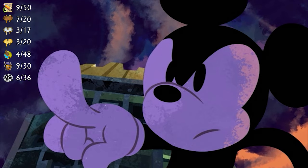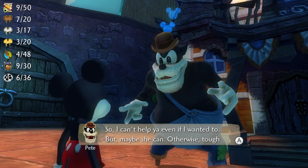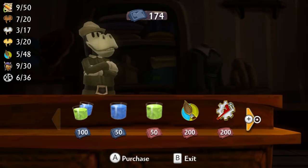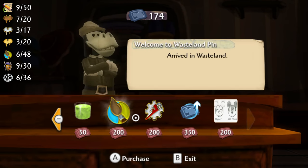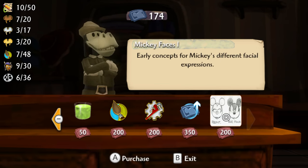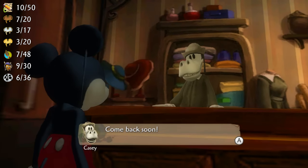Now let's do some NPC stuff. If you helped Small Pete then talk to Big Bad Pete to get the Small Pete pin. Then go to the Emporium and buy two special pins and a piece of concept art — those being the Welcome to Wasteland pin, the Gremlin Village pin, and Mickey Faces 1 respectively. All of this will cost you a total of 600 e-tickets, but you can always come back to the shops later if you're finding yourself short on cash.